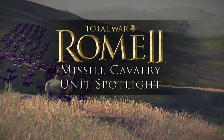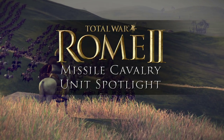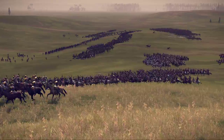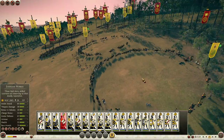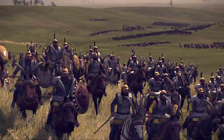Hello and welcome to another Rome 2 Unit Spotlight. This week we're focusing on Missile Cavalry. All cavalry skirmishers rely on their dexterously fast hit and run attacks. The idea is to get in close, loose off a few volleys and quickly withdraw out of reach before any counter attacks can be made. This was the main role of ranged cavalry, both in support of infantry and pursuing foes on the run.